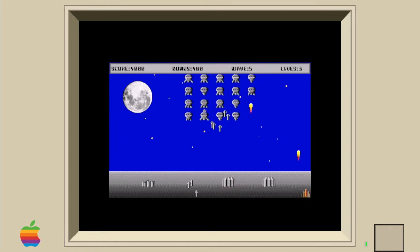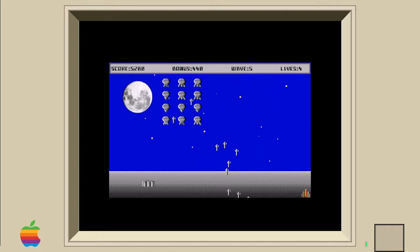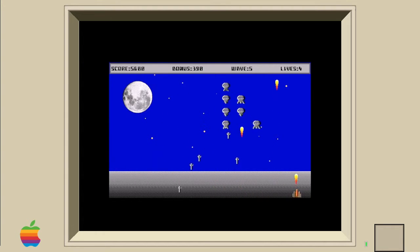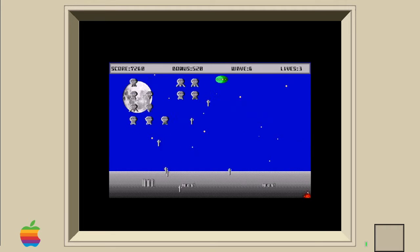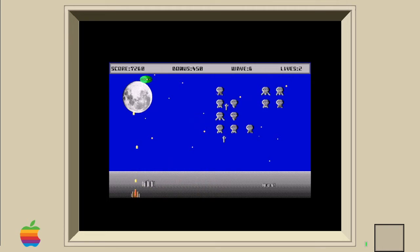Enemies shoot too fast to be able to dodge efficiently. The barriers are pretty useless in the later levels as they get destroyed in seconds. The transition from level to level is rather quick, as enemies start shooting before your ship is even back on screen. And the main strategy I can think of is hit-and-run to the edge of the screen tactics to try and stay alive. Overall, the presentation is okay — it's certainly an improvement to have a blue night sky with a moon over just a black background. But not having music kind of sucks, as Space Invaders had a track that sped up as you killed more and more aliens. Otherwise, the sound effects that are used are fine.